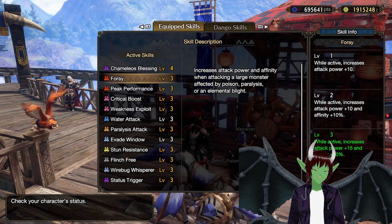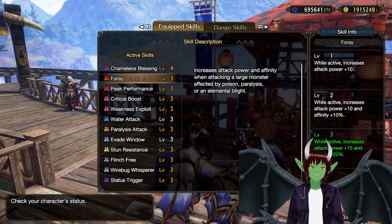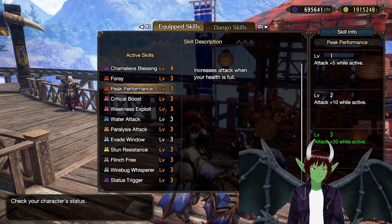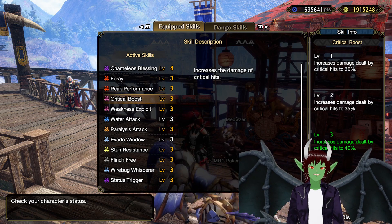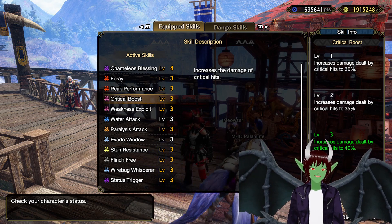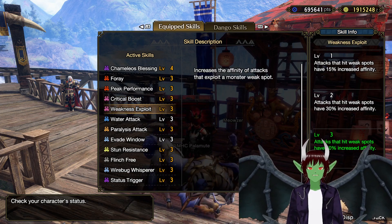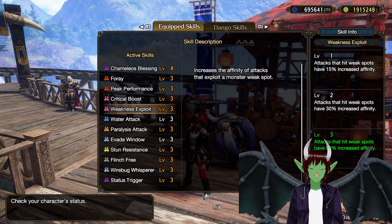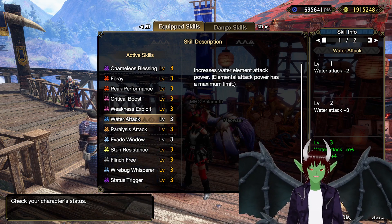At Foray level 3, while active, increases attack power plus 15 and Affinity plus 20%. Peak Performance level 3: increases attack when your health is full; at level 3, attack plus 20 while active. Critical Boost level 3: increases the damage of critical hits; at level 3, increases damage dealt by critical hits to 40%. Weakness Exploit level 3: increases the affinity of attacks that exploit a monster's weak spot; at level 3, attacks that hit weak spots have 50% increased affinity. War Attack level 3 — this isn't going to matter on this build since it's on the Talisman, so don't pay any attention to that.